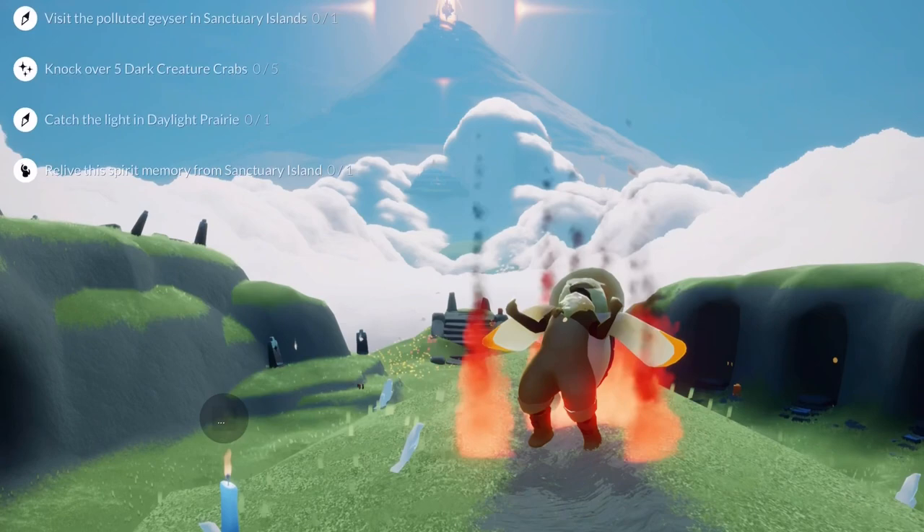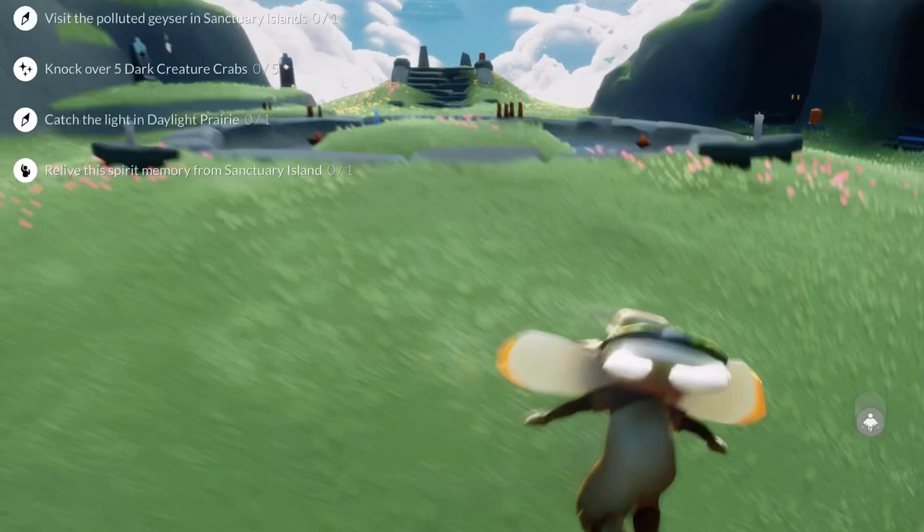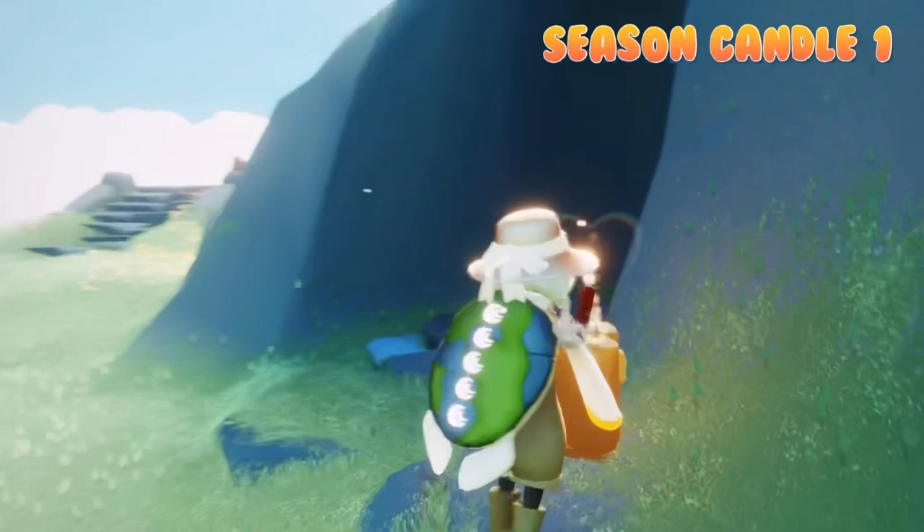Hey everybody, I'm NastyMold and today we're going to be doing the quests in the Daylight Prairie. We'll also be collecting all of the seasonal candles. Today we have: visit the polluted geyser, knock over five crabs, catch the light, and relive the rally spirit.